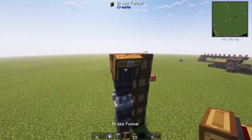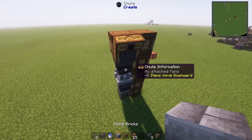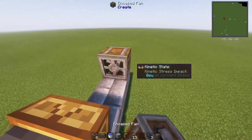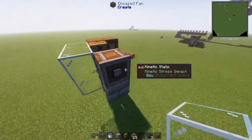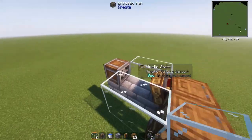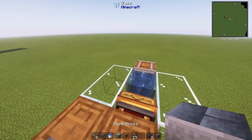So what you want to do now is place your brass funnel here and filter it out to obsidian, then build out three blocks this way. Place your encased fan there. And this is where you don't have to use glass, but I do because I like to see the magma blocks get turned into obsidian. And put your water there.